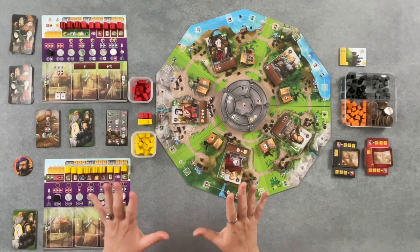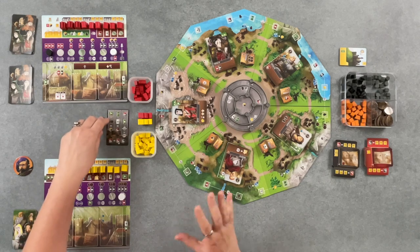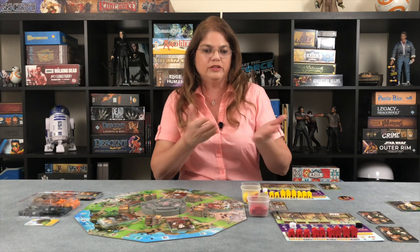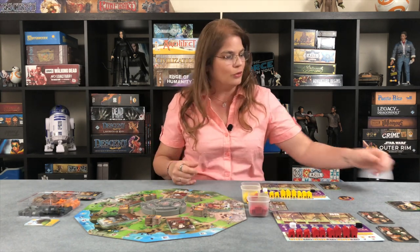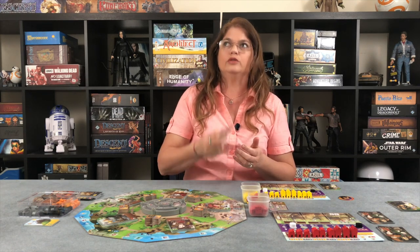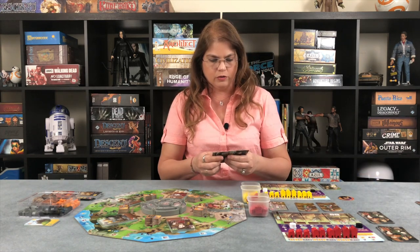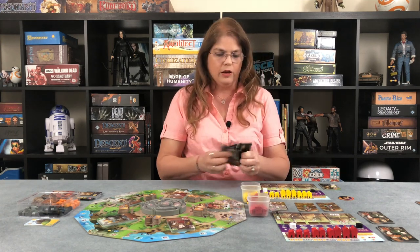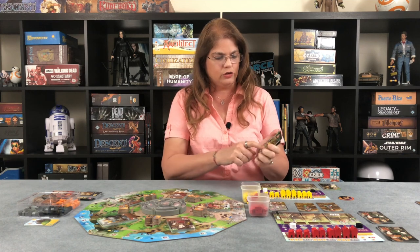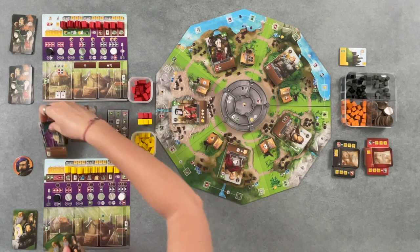We have to do a couple of things. In a regular game, it's one plus the number of players for starting cards. So in a two-player game we put out two — and since there are only two players effectively, we'll have two cards. We're going to shuffle the hero cards — you can tell because they're all brown colored in the middle, as opposed to these gray ones — and deal two.